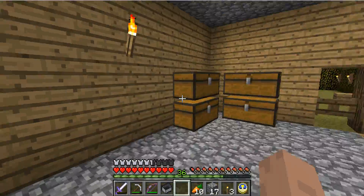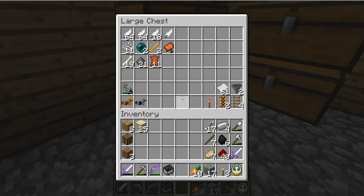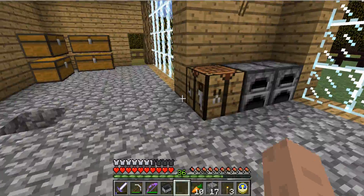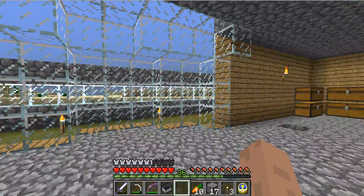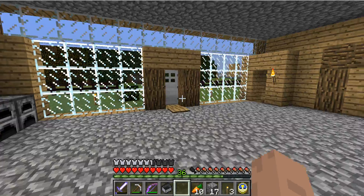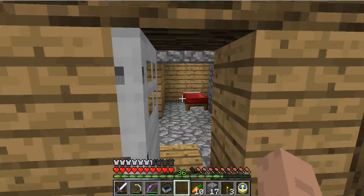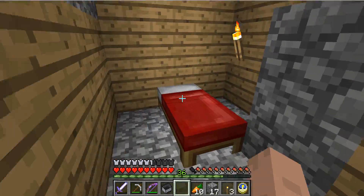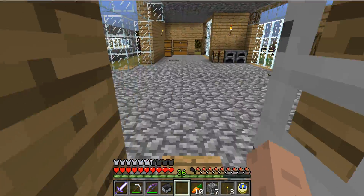I have my chest right here full of stuff. Look at all that diamond, and all that stone too. Got two furnaces and stuff. Got my little room right here with some armor, and then here's my little bedroom — I like to be private.